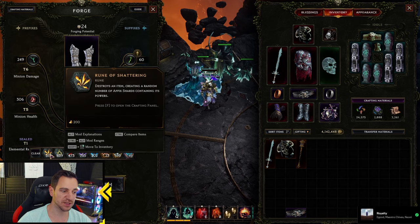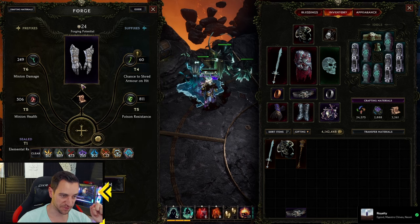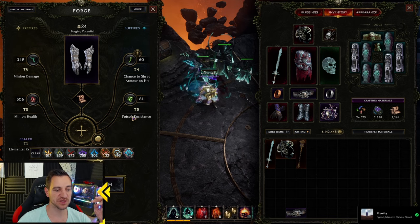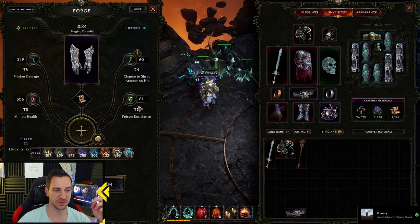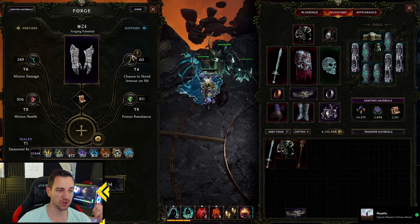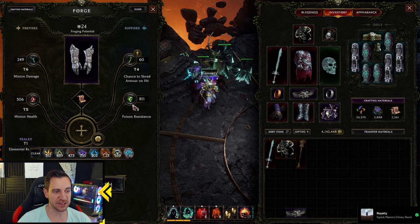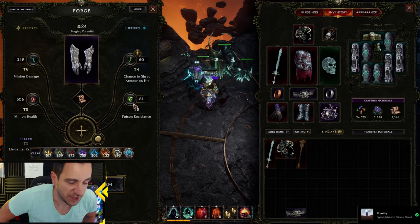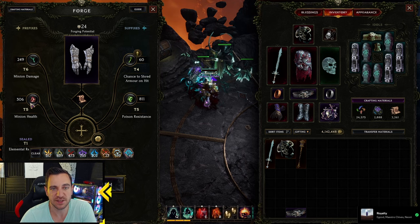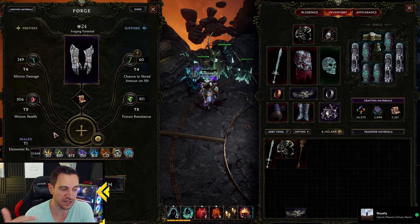The third mistake I made for the longest time was using a Shattering Rune over the Rune of Removal. Here's the difference: if you use a Shattering Rune, it destroys the item completely and gives you random shards — say one to five poison resistance shards, it's a random roll. With the Rune of Removal, it removes one of the four affixes but you get all five shards. So when I find a magic item with an affix I want, I throw it in the Forge, use the Rune of Removal, and get five minion health shards instead of just one random roll with the Shattering Rune. This is especially important later when searching for specific affixes.